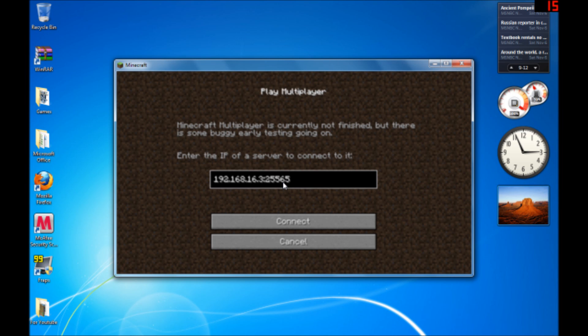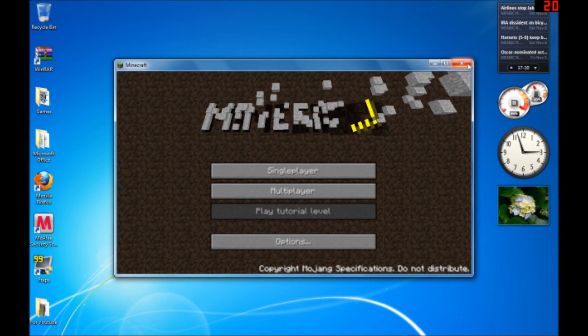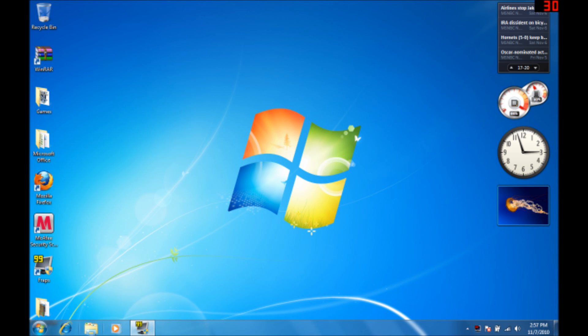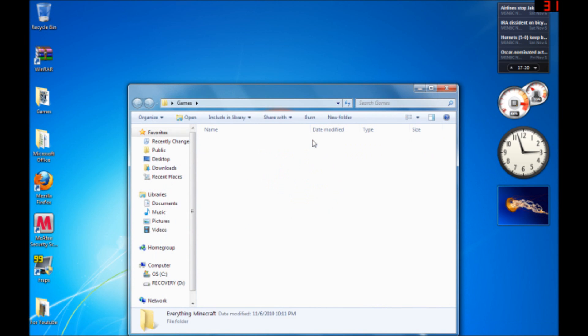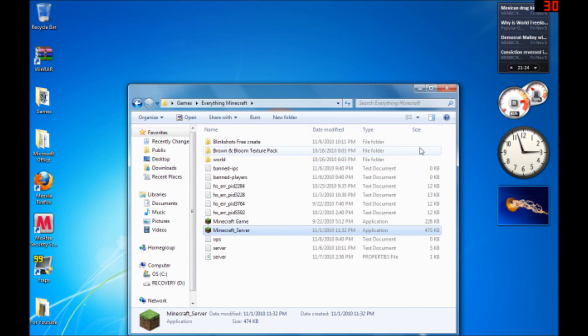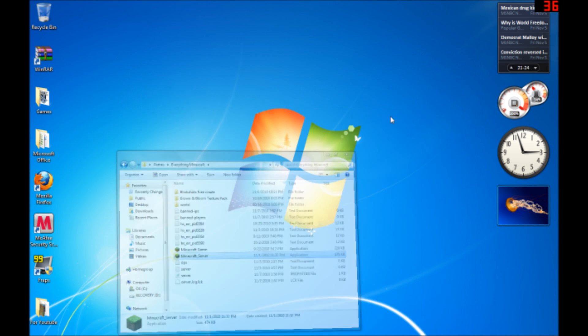I believe when you're connecting to someone else's server, you're going to want to have their LAN IP and then the port number, or else I don't think it'll work. I was trying to get this to work with my friends yesterday. Also, you have to have the Minecraft server software running if you are the host — you have to have it running. You can see it says 'preparing region... done.' Just minimize those windows.